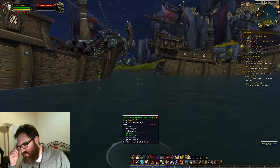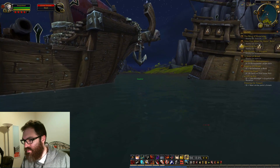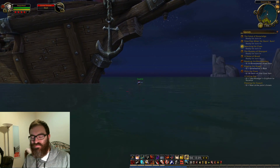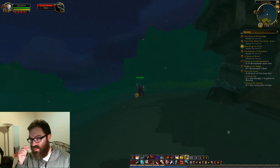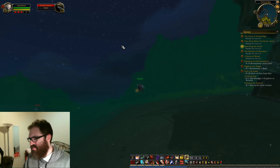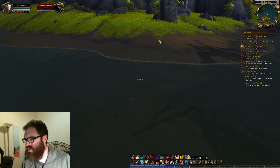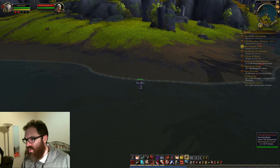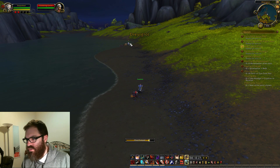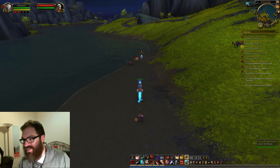We got some plate gear here which looks like junk — we can't use it anyway. I wish we could increase our swim speed. I know there's a potion of swim speed all the way back to vanilla — it's like a 60% increased swim speed boost. But to my knowledge, no one ever used that in vanilla. It was like the recipe was kind of annoying — I think you need Strangle Kelp. Strangle Kelp wasn't super rare, but it wasn't easily obtainable, so you generally wouldn't waste your time getting it. You didn't swim enough to make it matter.